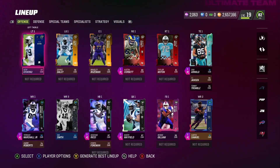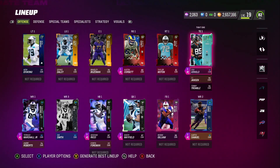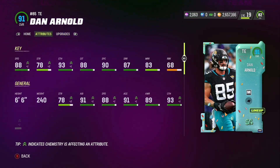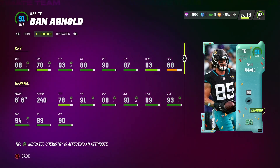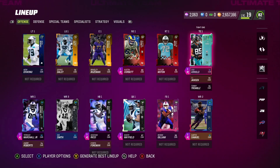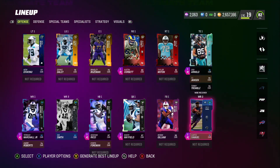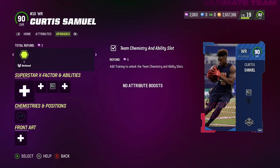Center and tackle on the left side is not great. Taking a look at our tight end, Dan Arnold — kind of excited to use him. 88 speed, run blocking is not great, but he's got some solid catching stats. One of his main attributes is his height at 6'6, so he should be pretty good for us on the receiving side, especially since I like to throw to my tight ends a lot. We also have Curtis Samuel back.